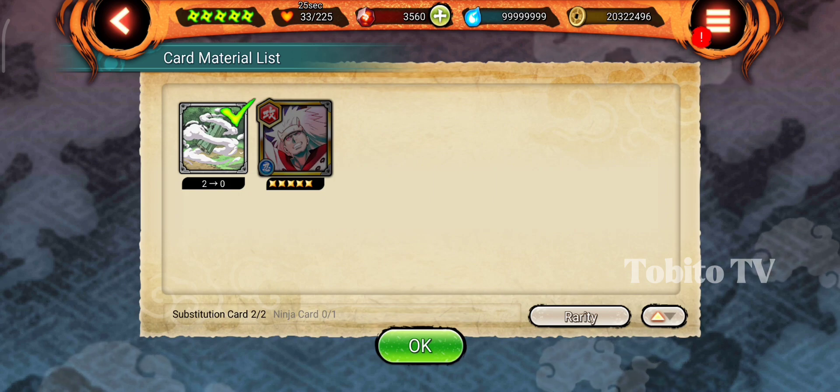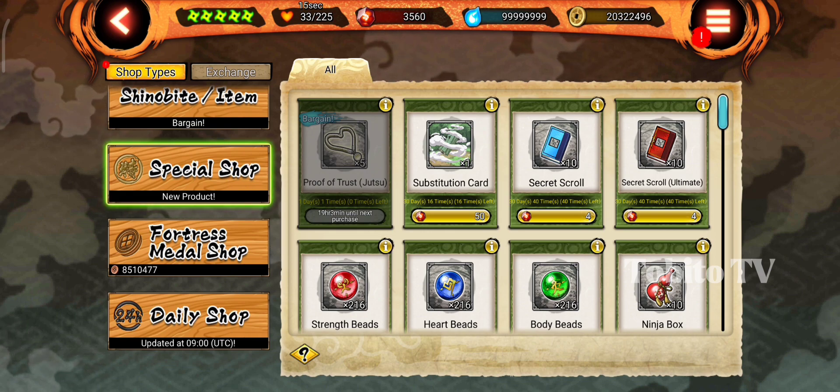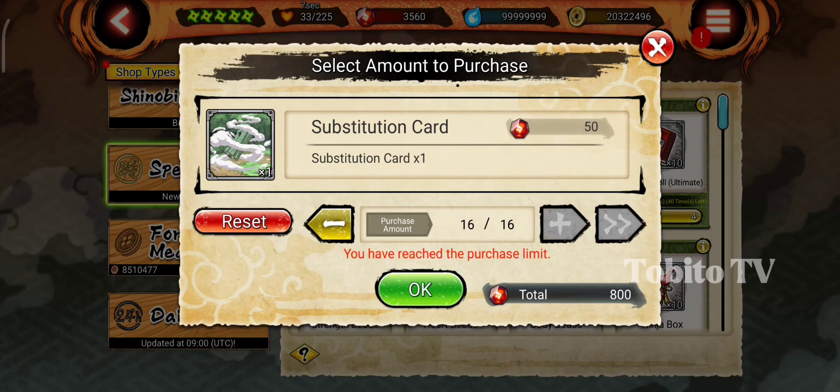So how much does the Substitution Card cost in the shop? Let's go to the shop and see. The Substitution Card is worth 50 Shinobites each. For example, if I buy all of them — there are 16 available — the total is 800 Shinobites. I think 800 Shinobites is enough for using Limit Break, making it plus 3 or plus 2. Instead of wasting 2,000 or 1,500 Shinobites, this is a much better option.